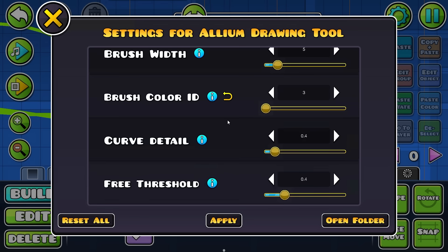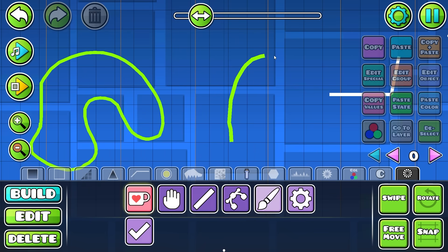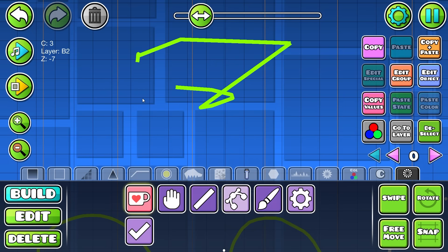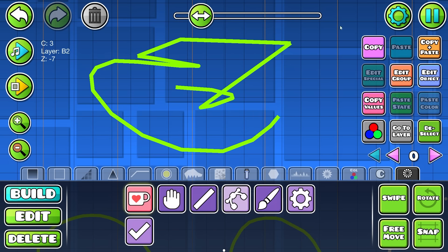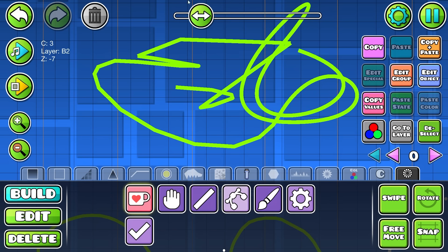I want to play around with the brush width and curve detail. Curve detail seems to control how smooth the Bezier curves are. At a very low setting you can literally see the individual objects — it looks like a spider leg moving in segments. Changing it to 3 makes it much smoother, though that does use more objects. Really powerful.